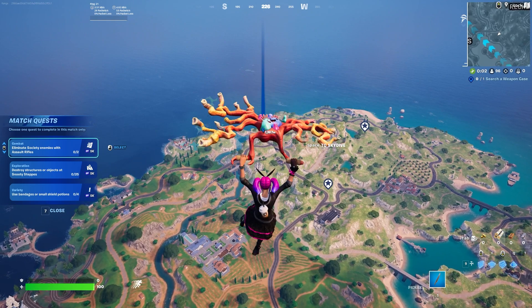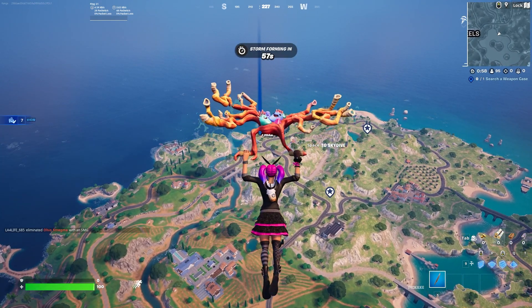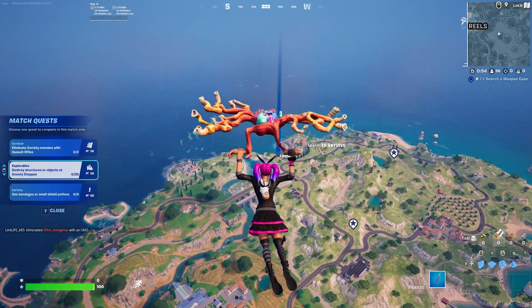Essentially what you have to do is: you have these three quests to choose from, you then select one — like I will select this bottom one. That is now my match quest for this match. If I press 7, or whatever it is, and open up the quest menu, you can see it's still there.